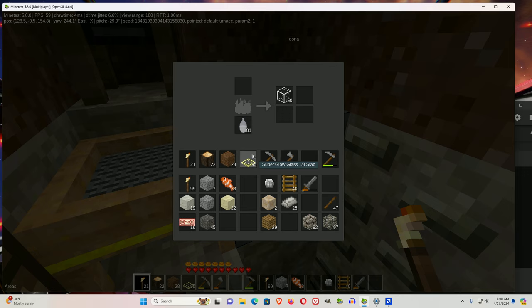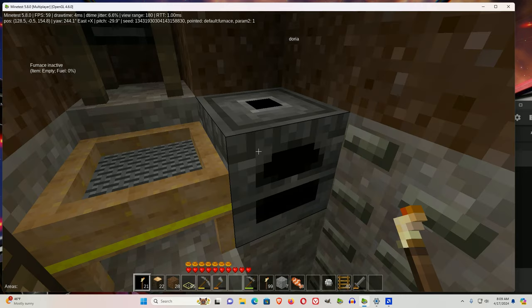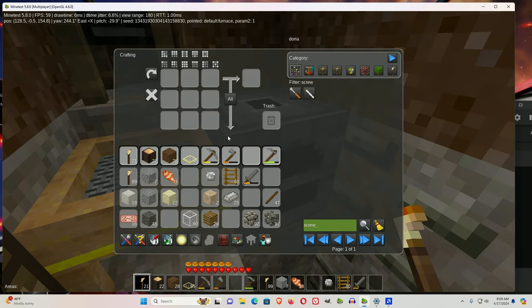You have taken 50 sand and turned it into 50 glass. 25 sticks and 25 coal will make 100 torches, since each stick and coal make 4 torches. Then you'll go into your inventory, put the glass and 50 torches and 50 torches across the top like this.